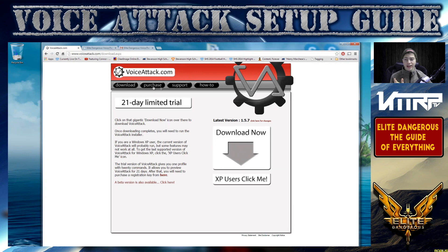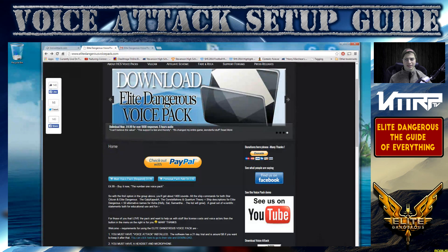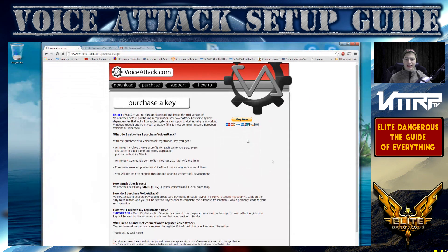You're going to need Voice Attack first — go ahead and download it. There is a free trial, but with the free trial it's only free for 21 days and you can only have 20 commands, so it's kind of pointless if you get the Elite Dangerous voice pack with a thousand commands when you can only use 20 for 21 days. You're going to need to pay for this. Download the latest version and purchase it — it's going to cost you $8 US plus 8.25% sales tax, so roughly $10.